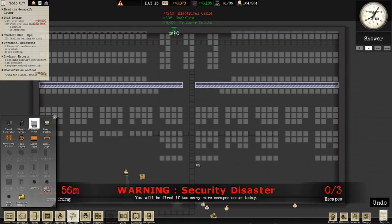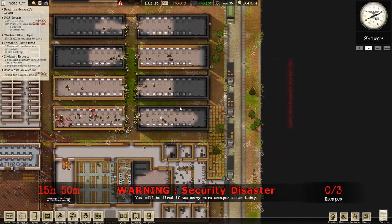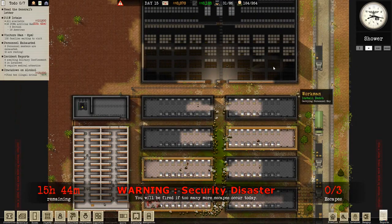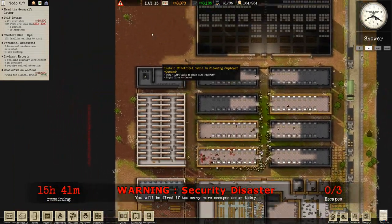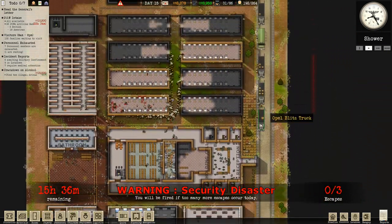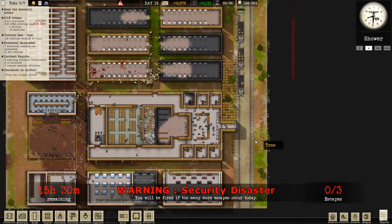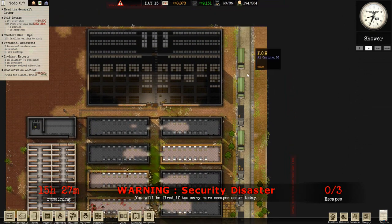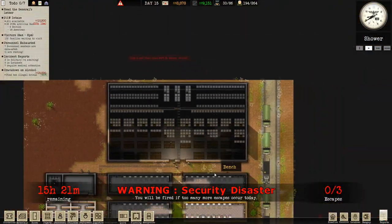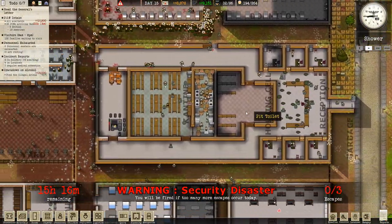I got some prisoners — that's nice, that gave me some money. I'm really not doing well on the whole cell thing. These dorms are nice but I'm just not making enough of them and I can't put anymore like I've been doing. I've got to have another set of dorms somewhere else now because I'm close to reaching — I've only got space for another seventy prisoners.